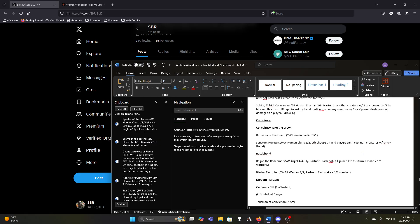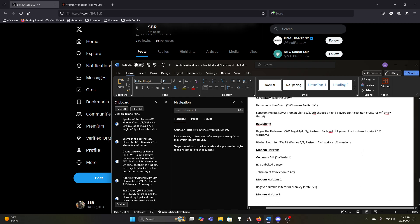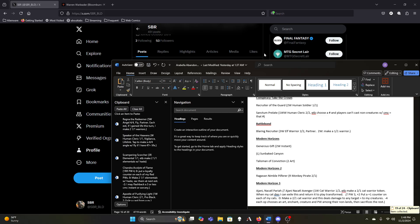Recruiter of the Guard stays for now. Sanctum Prelate can stay for now. Regna's too expensive and a little too underwhelming I think. That's 19 cuts.